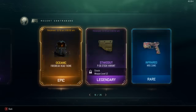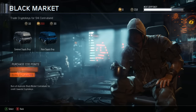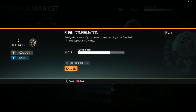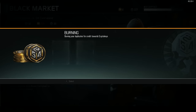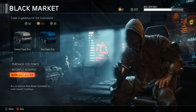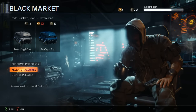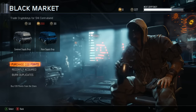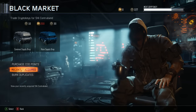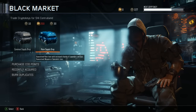Decent haul - quite a bit of epics and legendaries. Burn duplicates - we're gonna get nine crypto keys. Okay, maybe you do get a multiplier for rares. So we have 227 crypto keys - let's go ahead and spend them. That's pretty awesome that we got those extra ones out of it.